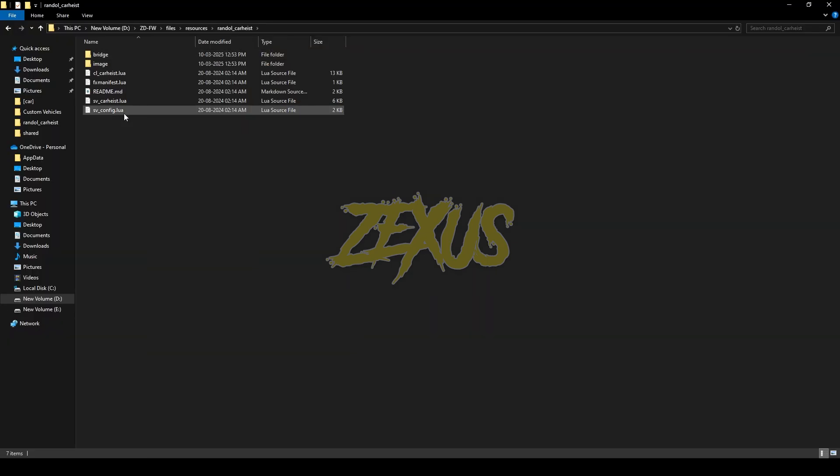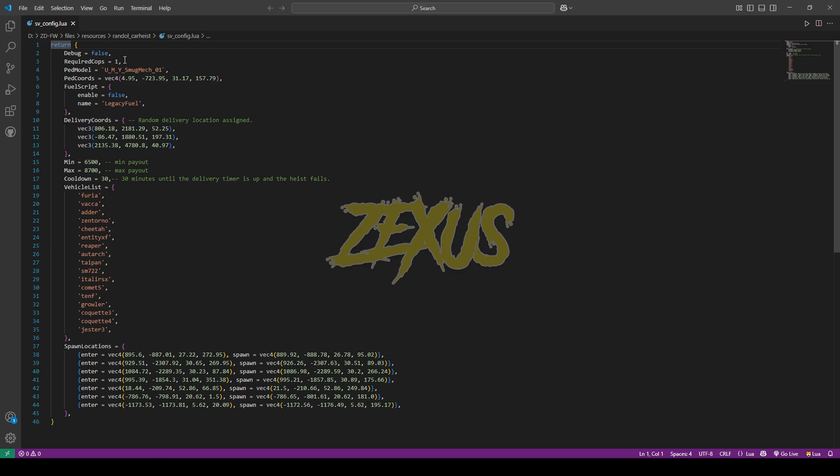Now we have to open the sv_config.lua. From here we can change the amount of required cops, so I'll be changing it to 0. This is our ped model and this is the location of our pad. In here we can configure the fuel system which we are using in our FiveM server.